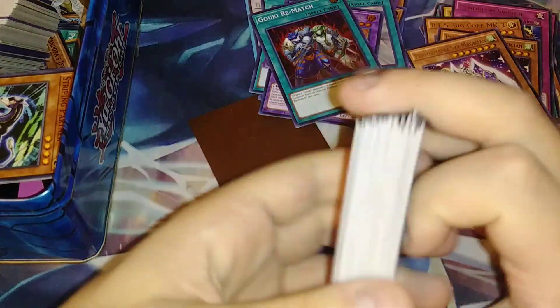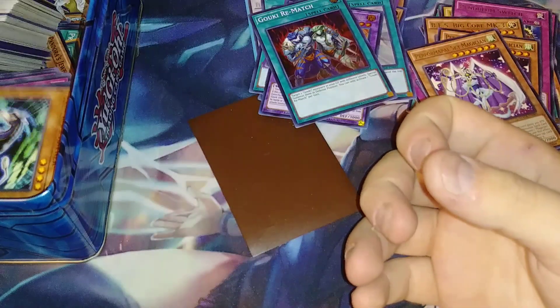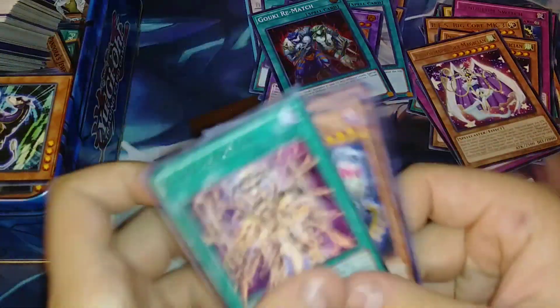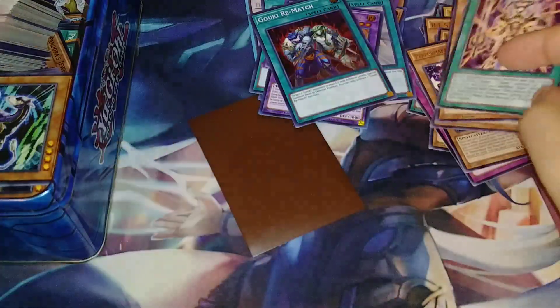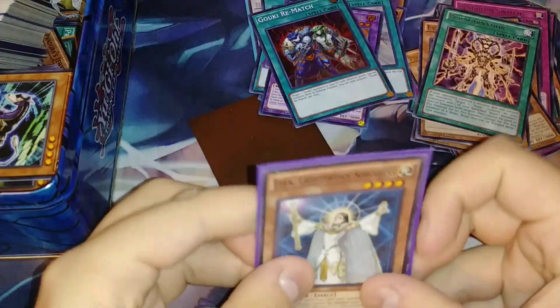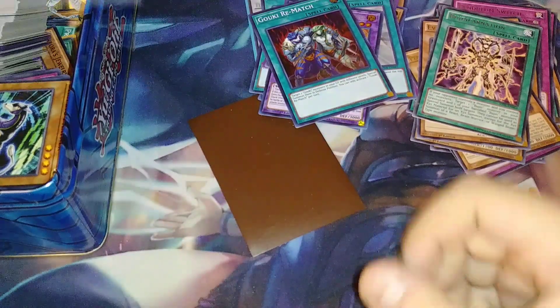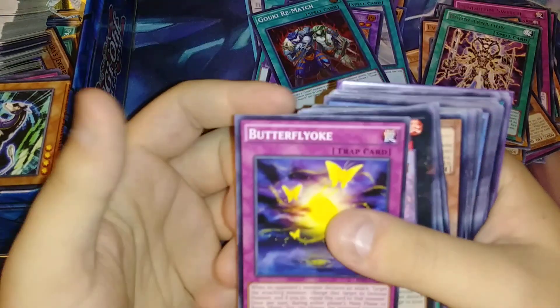The thing I'm kind of looking for is out of that Legendary Dragons Decks box. I'm trying to see if we can get like... there's some rares. I'm going to see if we can get like an Apprentice Illusion Magician or something really cool like that. There's a Myla in here too.